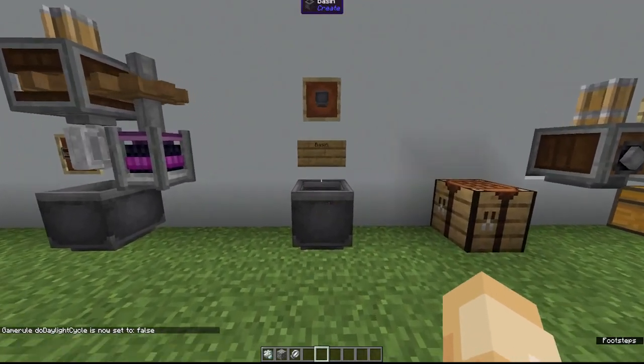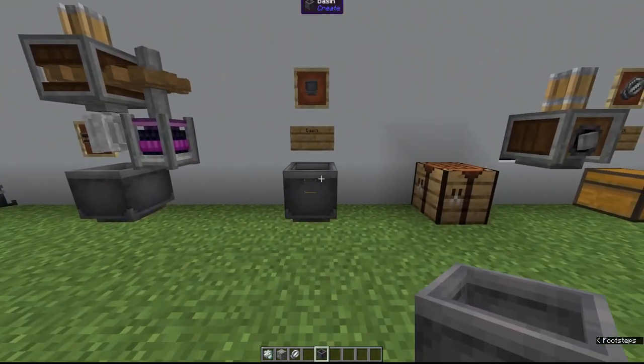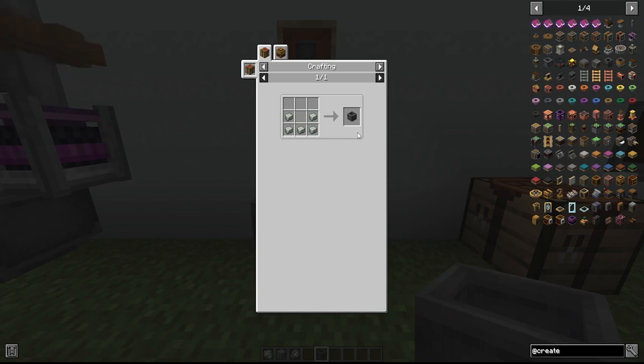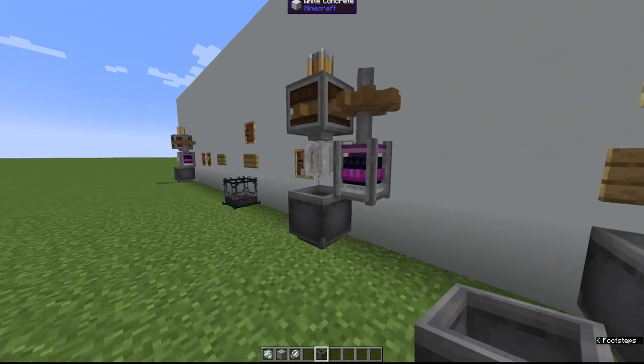Now coming over to the basin. This is going to be used in combination with the mechanical mixer — this is where you're going to put your items to be mixed. A basin is just five andesite alloys, which is the simplest thing we're creating today. It's basically going to be used under the mechanical mixer like a cauldron, and that's where you'll put your items to be mixed.